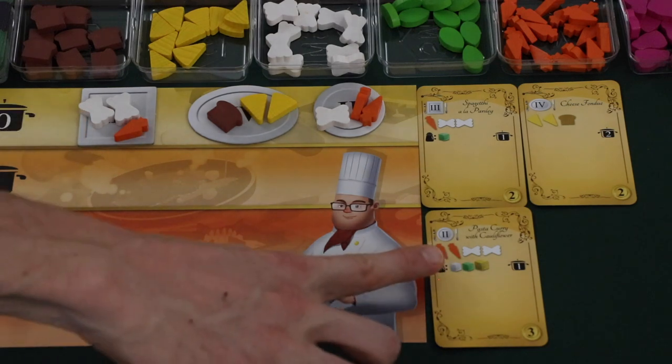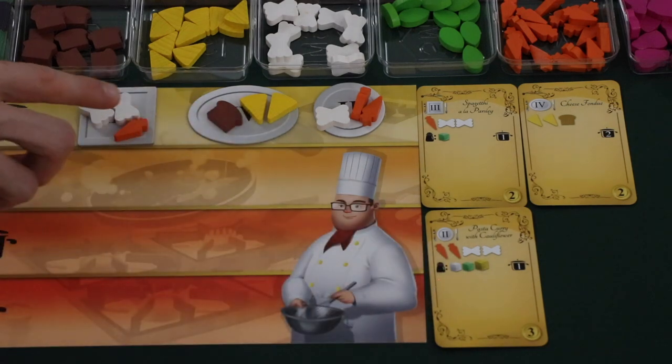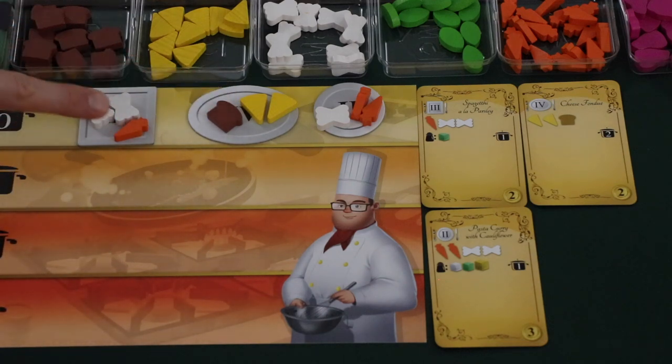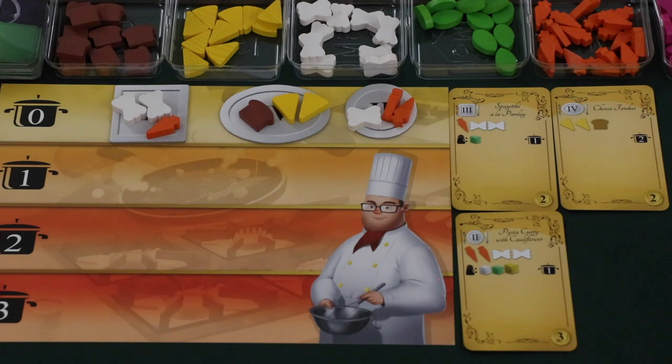It's important to note that as soon as players decide to cook food and push it to the next level, they will no longer be able to add ingredients to their plates. So it's important that before players move their plates off of the first row, they make sure all of the ingredients are placed on the plate.